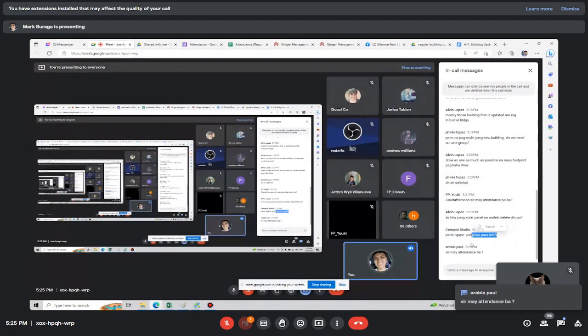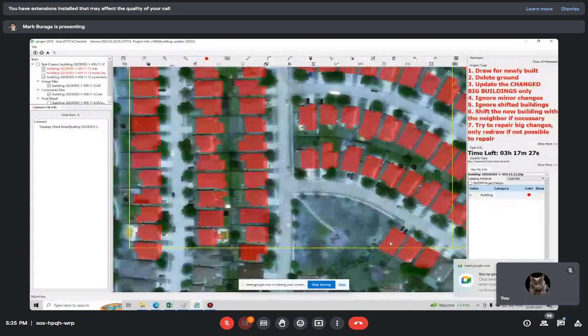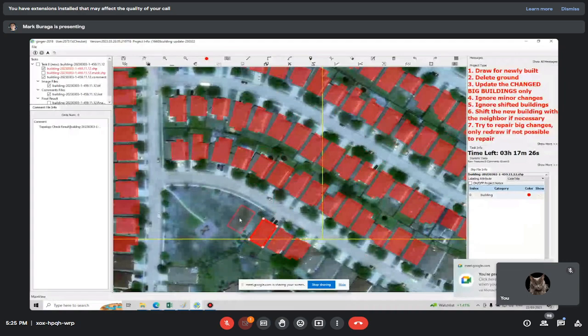To shift — just move it with your mouse. If you draw something, just move it with your mouse to shift it to the correct location.